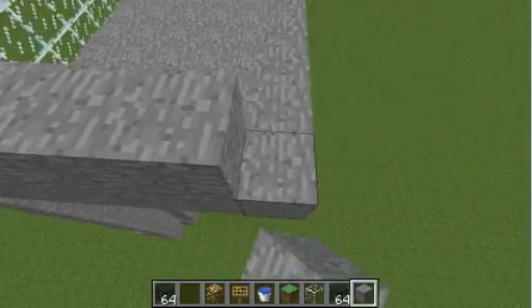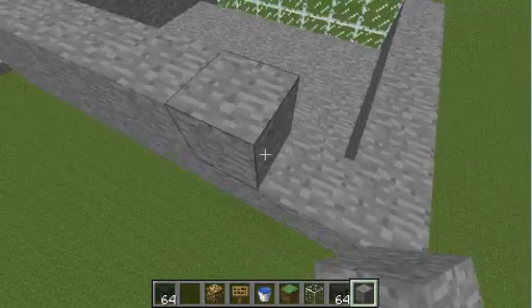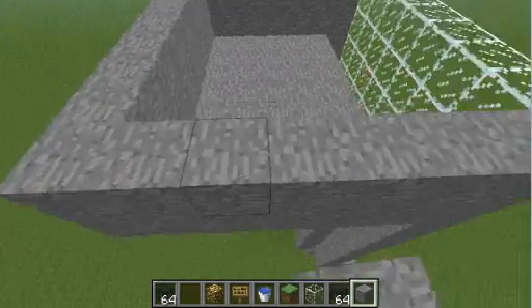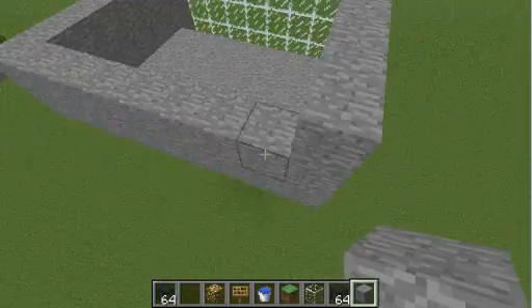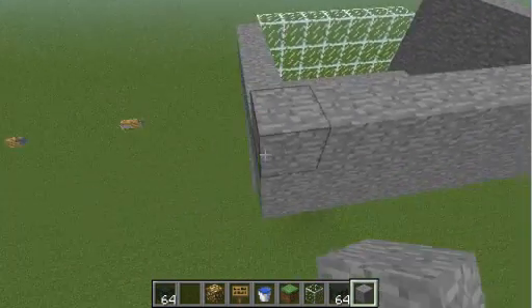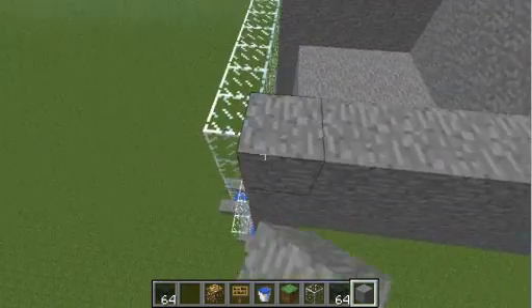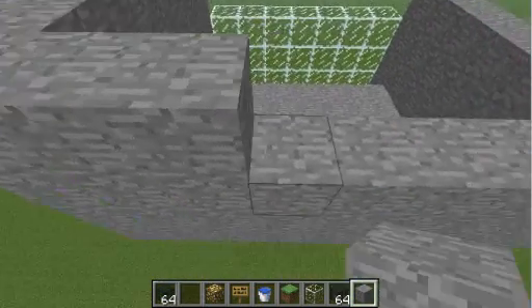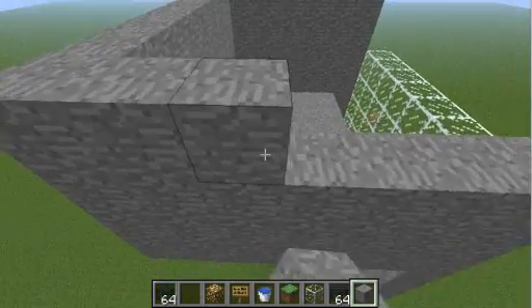So you just make walls, make them full height. So that would be two layers. Once we're going to put the layer of dirt in. There, so we want the pigs to drown so we get all of their drops.